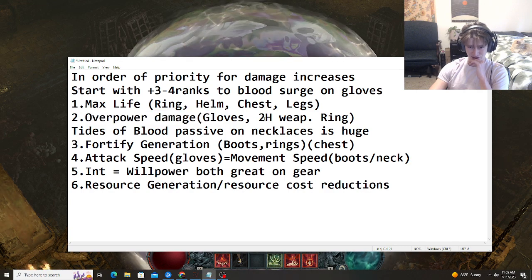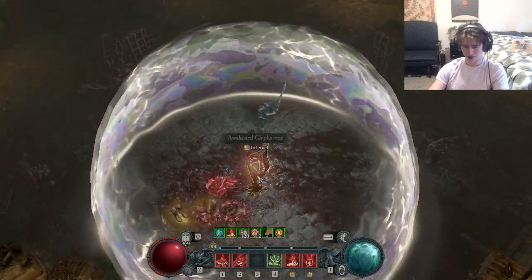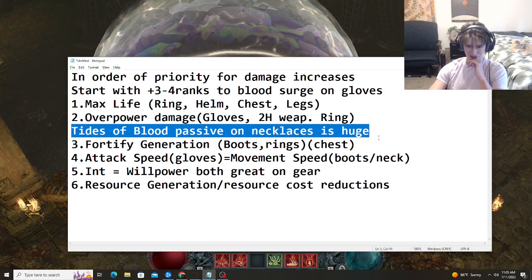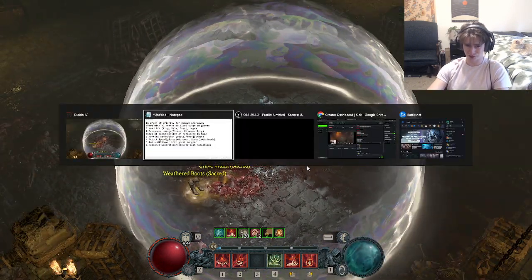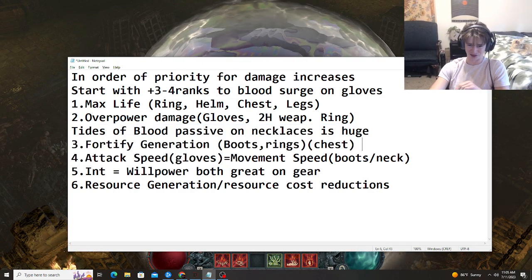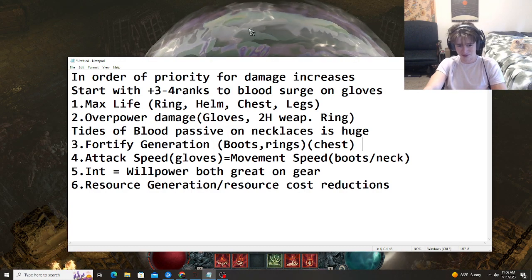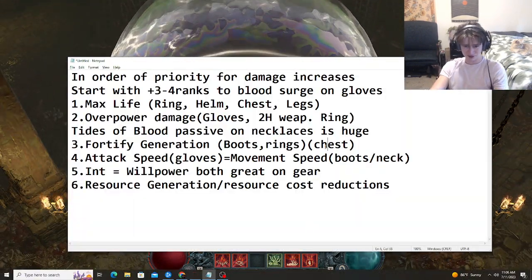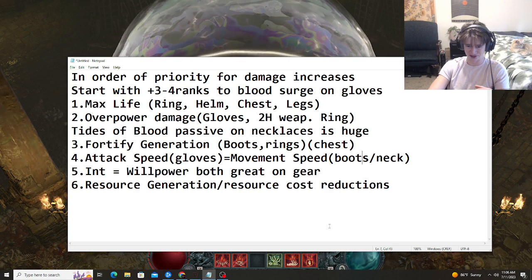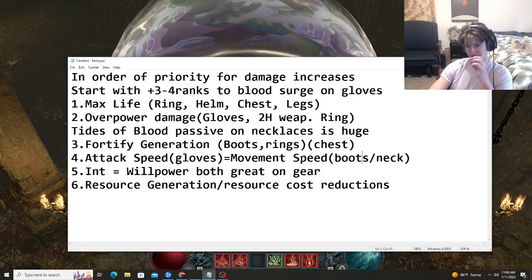For overpower damage, get it on gloves, two-handed weapon, and ring — I don't have this on my gloves or two-handed weapon so that's a big damage multiplier I'm missing. The Tides of Blood passive on necklace is huge — I don't have that yet either. That's another way this build can be improved. I'm still working on this build so this isn't its final form — if I do get it to its final form I'll post a video. This build is really fun, I highly recommend it. It's amazing in helltides as well — you can solo any event very quickly because of how Blood Surge overpowers everything on the screen.